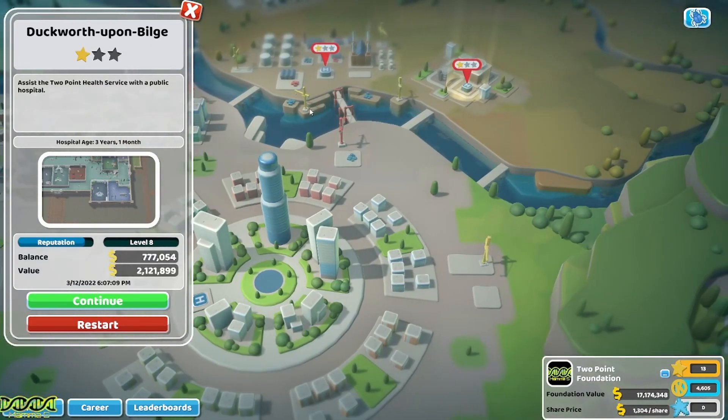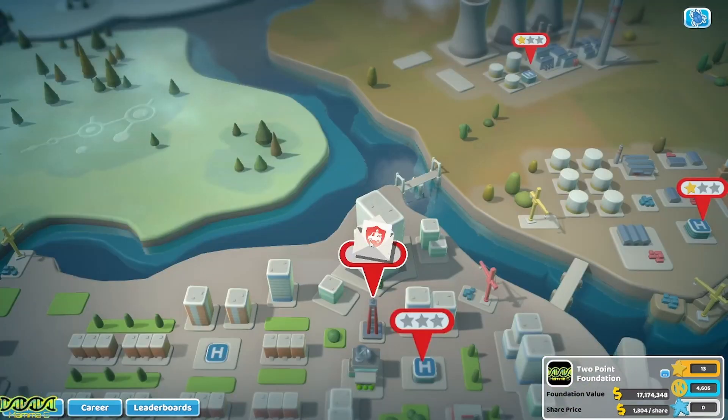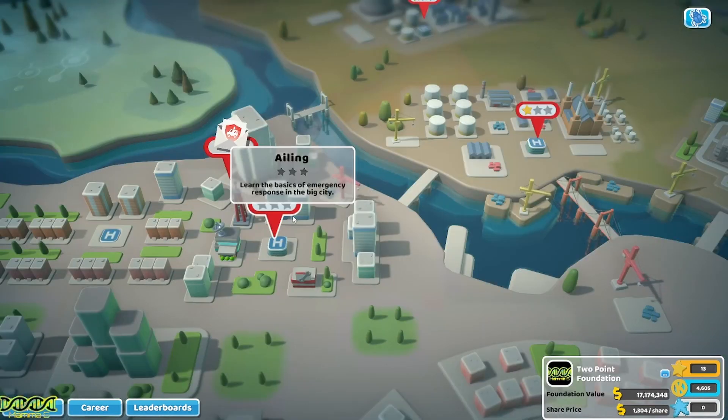My last hospital was Duckworth upon Bilge and I was not lying - I started with over seven hundred thousand dollars in the black. Make sure you watch the video if you're interested to see how I did that without any loans. Now here is where we start this new level - it has an ambulance on it, what a great place to start. 'Ailing - learn the basics of emergency response in the big city.' Let's start here.